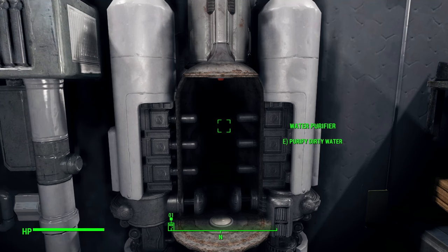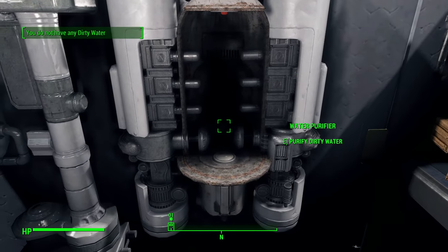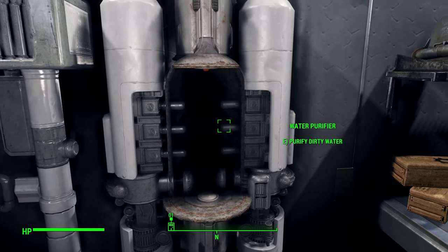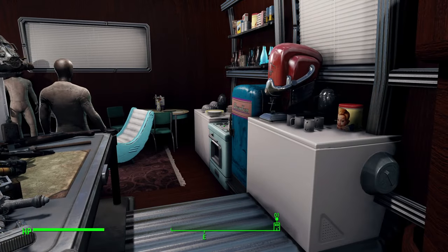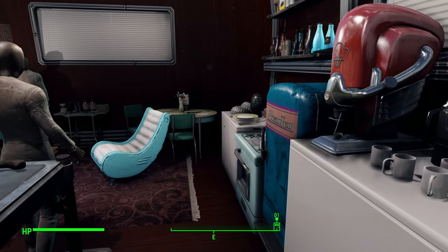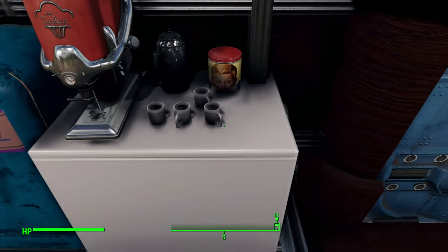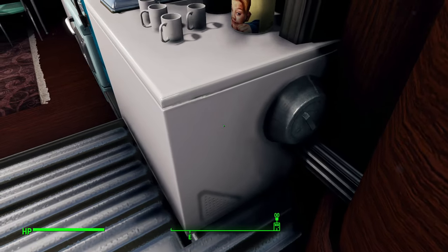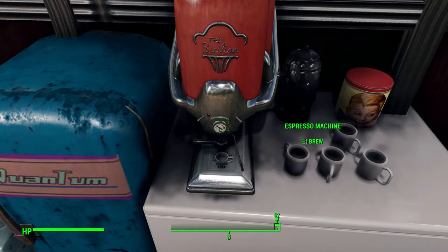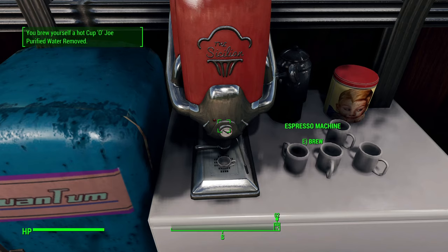This is a water purifier. So long as they have dirty water on you... I don't — they have dirty water. Here's the kitchen. With — what is this supposed to be? Is this like an ice box or something? My espresso machine.